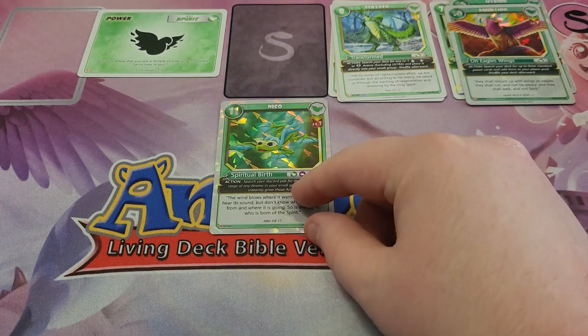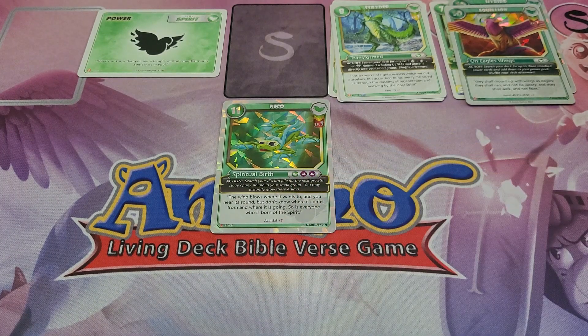Next up, we have an 11 Virtue Point Anemo with the action: search your discard pile for the next growth stage of any animal in your small group, and you may instantly grow those Anemo. Nico Level 3 is very powerful because you can have a bunch of Level 1s or Level 2s and suddenly grow them using Anemo in your discard pile. He's really good with Faith Anemo that recycle a lot, or in a Mono Holy Spirit deck running a lot of Level 3s. He's also a 3 for 11, which is still pretty good value.